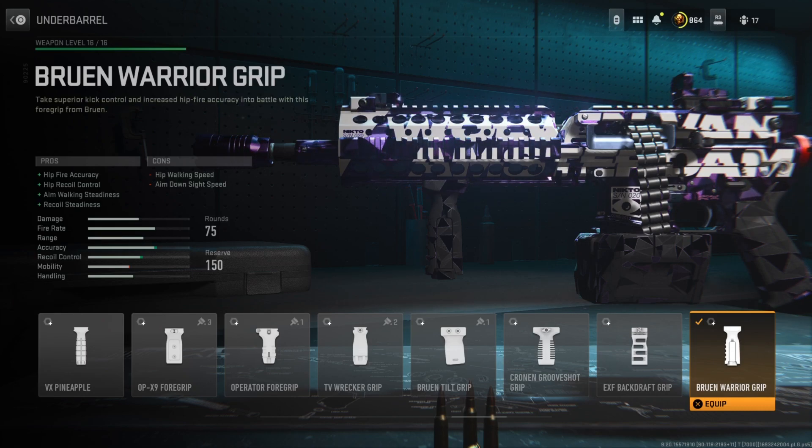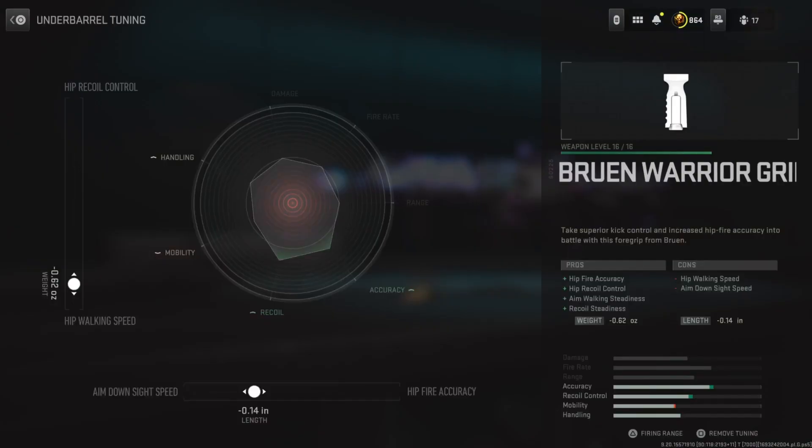I literally never get to these underbarrels that look more vertical — I don't even know how to describe them, they just look different. But I was definitely not disappointed running this Bruin Warrior Grip. The recoil steadiness helps very well, and the hip fire accuracy is very good on an LMG in case you get into those close-range engagements. For the tuning, the left side is at negative .62 and the bottom side is at negative .14.